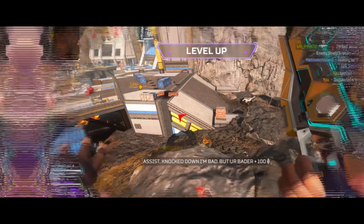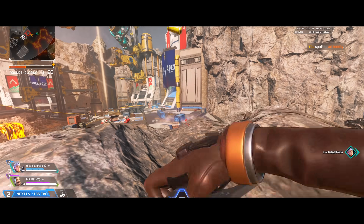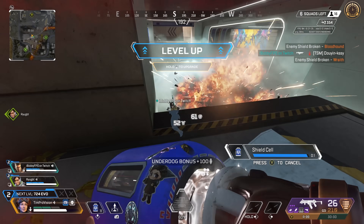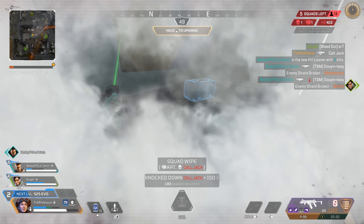For level 3, you are looking at either a 5 second tactical cooldown or a 30 second ultimate cooldown reduction. I've always thought, and many think, that Horizon's tactical is really where her power lies, and this is the upgrade I would select. You'll also get to use that tactical a lot more than the ultimate, so the 5 second reduction to the tactical is kind of a bigger deal.